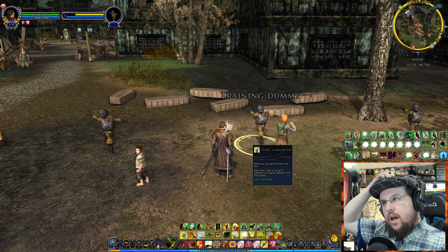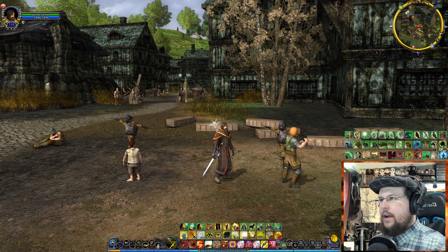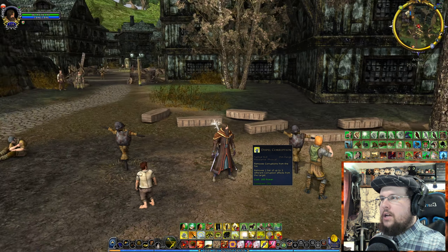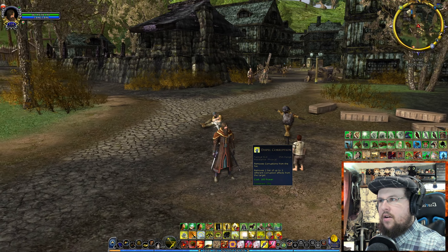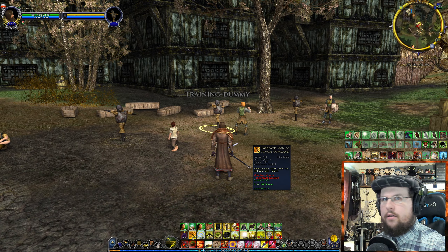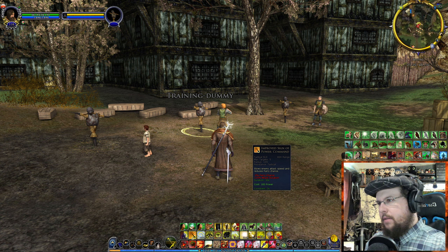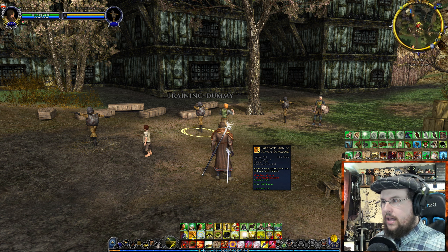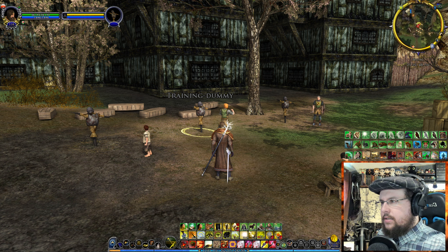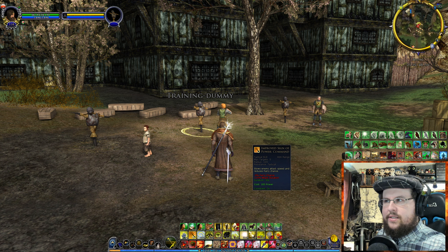Dispel Corruption removes one tier of up to three different corruption effects from a target — important for raids. As a Loremaster in raids, you'll be doing many things at once: stunning enemies, debuffing, healing allies, buffing allies, managing your pet, throwing damage, throwing debuffs. It's one of the more advanced classes in that regard. Improved Sign of Command hits five targets, slowing their attack speed and reducing parry chance for 30 seconds — keep that debuffed on enemies at all times.